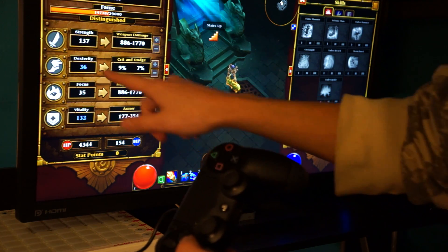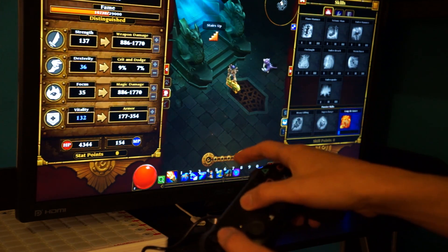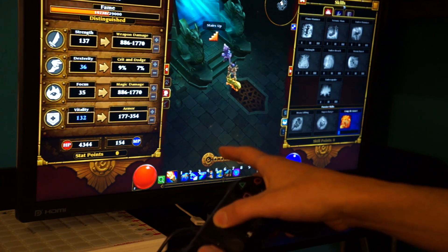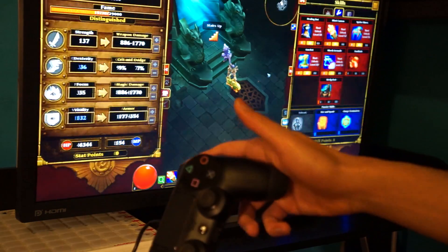D-pad down is to level up your stats and skills. And with the touchpad, I can get to the other tabs. And that's all good — to close it, you just do the same thing.